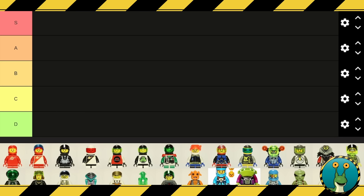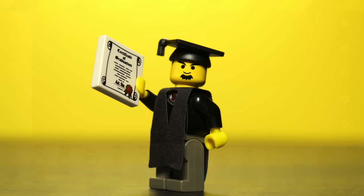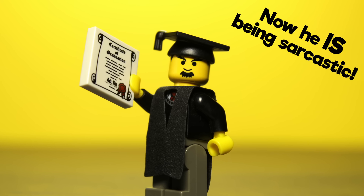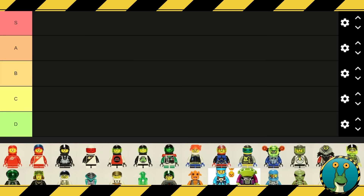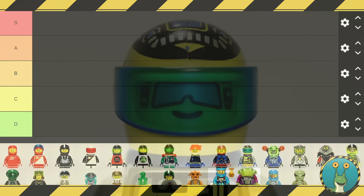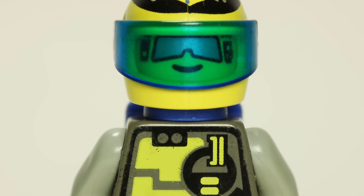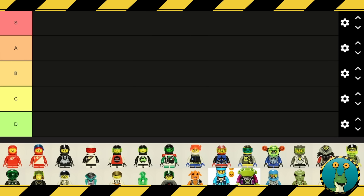Point number one: do I like the minifigure? And that is all of the criteria I have prepared. This is going to be a very objective, quantifiable, numeric evaluation. I do have some notes in front of me here. We've got all of the minifigures lined up on the bottom in release order. I actually went through and spent the time photographing all of these minifigures myself, so these are my own images, except for the parts where I don't have the minifigures.